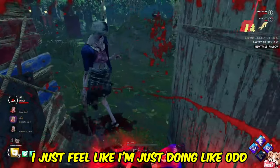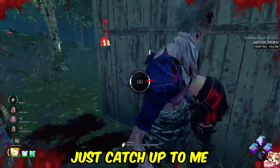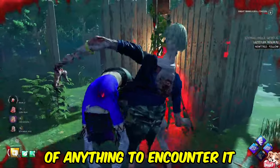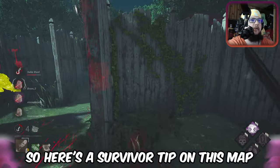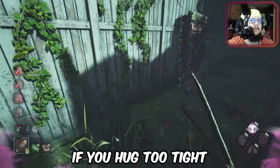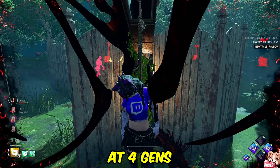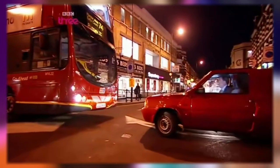I just feel like I don't even know what I'm doing anymore — eventually it'll just catch up to me. Here's a survivor tip on this map: these walls are thin. I will see your body if you hug too tight. Just like that — dead on hook. The forge hasn't gone well.